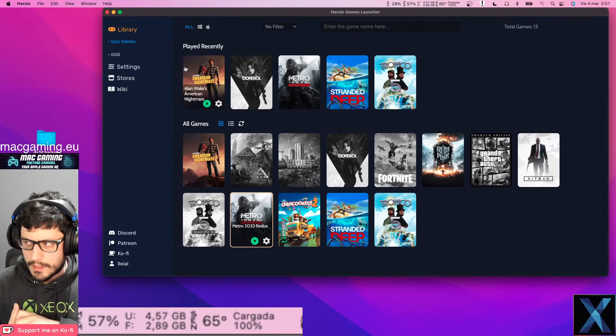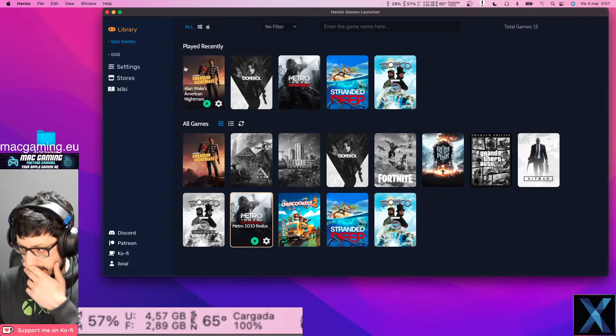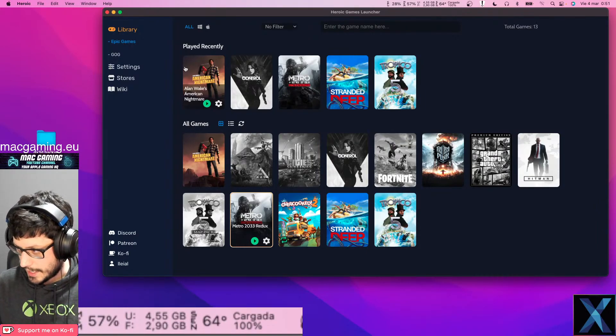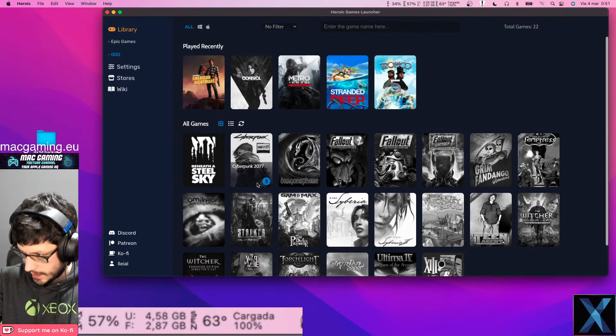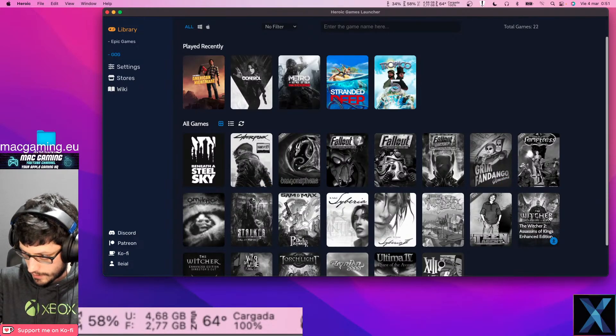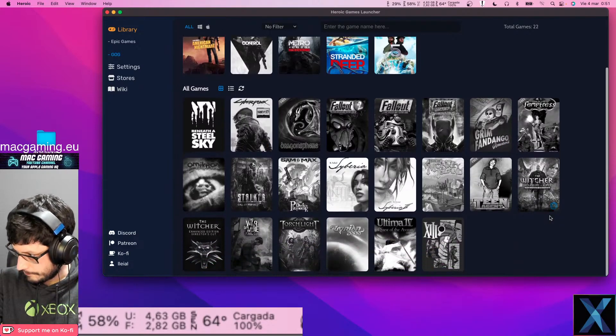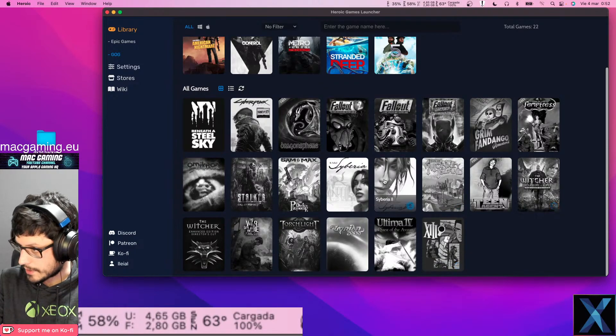The bad thing is that I don't own that many games, so we're just gonna have to test the games I have here. On GOG, we can try The Witcher later on, STALKER, and that's about it. Because the rest of the games should run on potatoes — there isn't that much here to try.